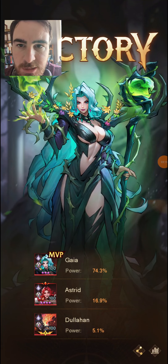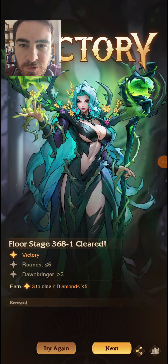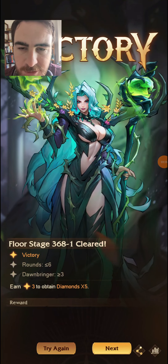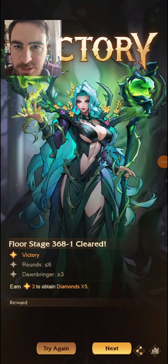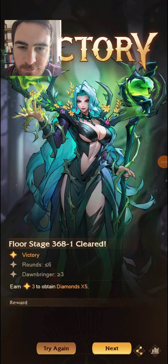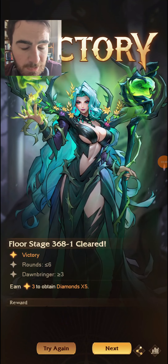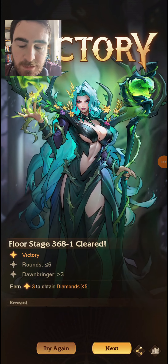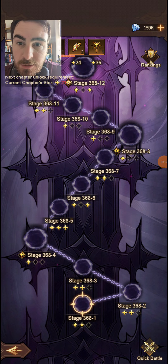For me, she is a DPS unit but a slow-burn DPS unit — it takes time for her and her team to build up. That's why I think the Monarchs team is definitely the best. I've tried other variations with Lancelot and Bastet, and also Striker's build, but the most consistent for me is having Catherine on the team to increase damage further, along with Astrid, Talos, and Dullahan in the front two slots, and Gaia in one of the back slots.